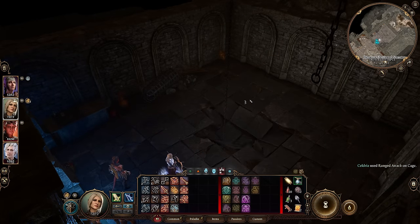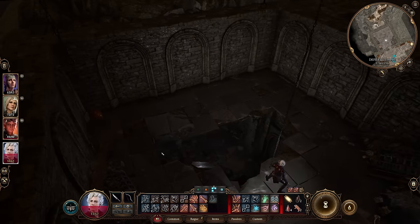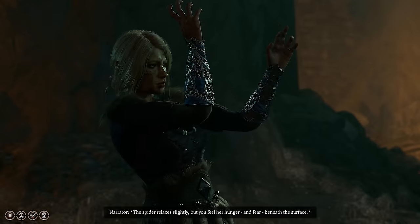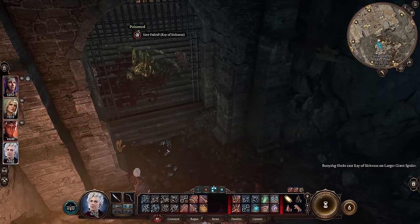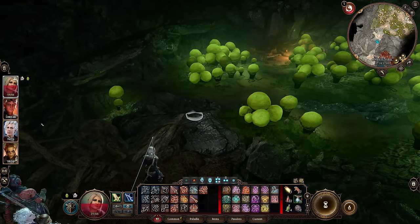A fun way to exit that area is to shoot the cage at the top of the holding cell, jump down the hole — or use misty step — and head through the cave entrance. Passing an animal handling check may let you set the fighters against the goblins instead. Alternatively, a path through that area can bring you to the Underdark, where we'll be exploring next.